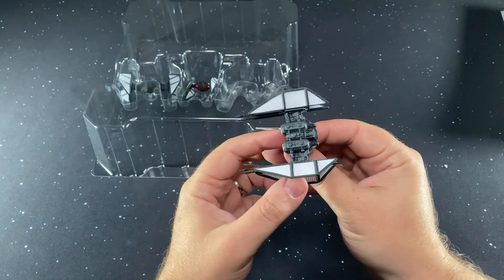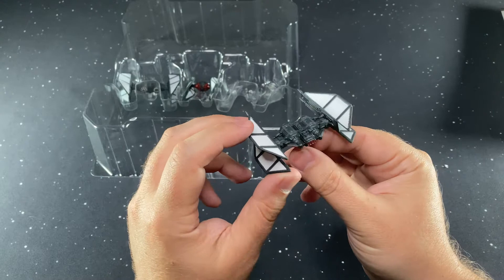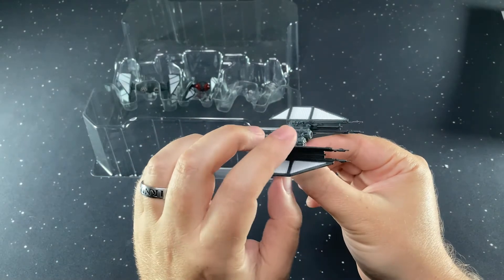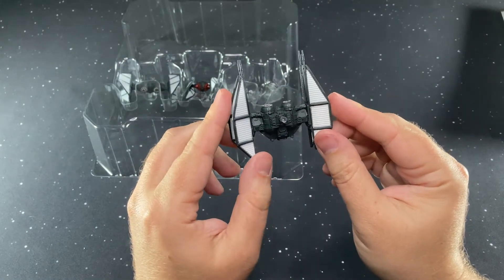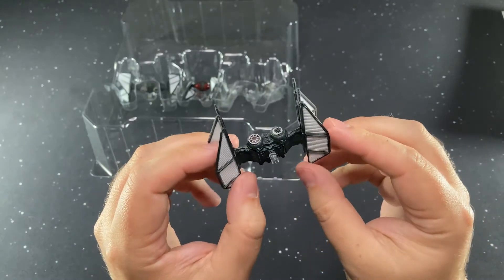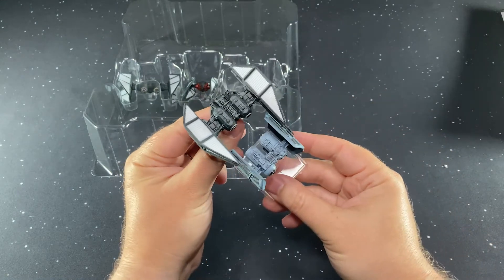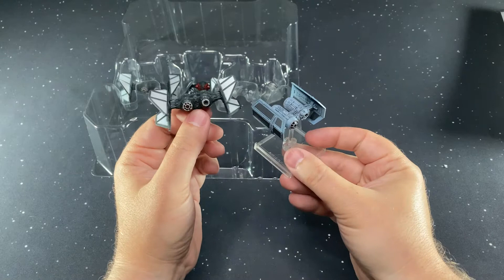Here's the bomber — you actually get two of these. This goes with the First Order paint scheme of white on black. We've got some rectangular red engines in the back, pretty impressive guns out on the winglets, and all that nice detail underneath with all the little knobs and buttons and wires. With the wings spread out instead of in, it feels like a much bigger ship.